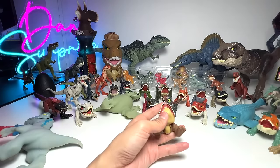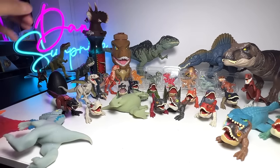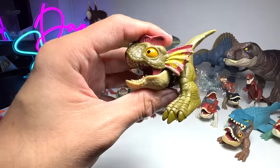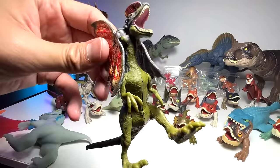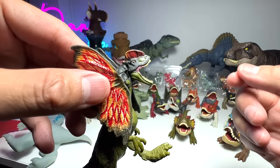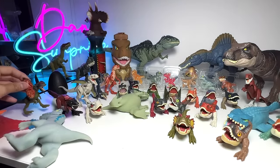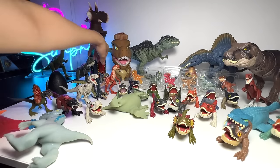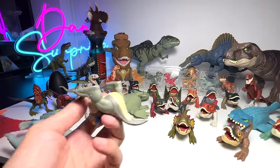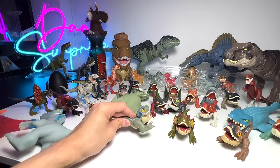Here we have the Tyrannosaurus Rex — we've already taken a look at the T-Rex so let's not look at that again. Next, the Dilophosaurus right here. I brought the latest one from Jurassic Dominion but unfortunately I have lost the venom piece — very, very sad about that. I have another set but I don't intend to open that. If you guys can send me one of the venom pieces and have a spare one, I'll be extremely grateful. This is a blue figure.